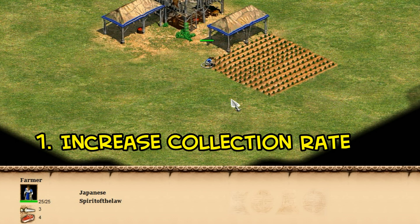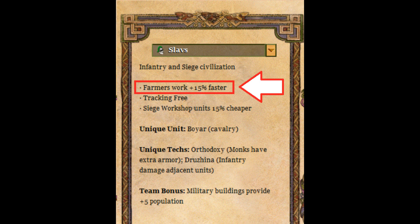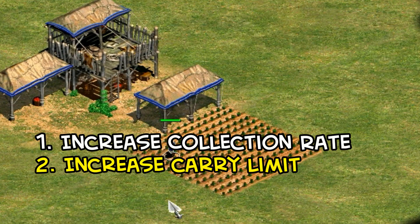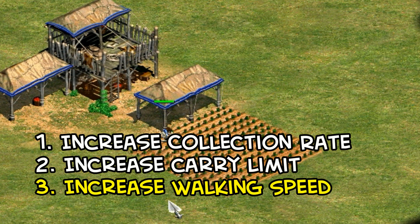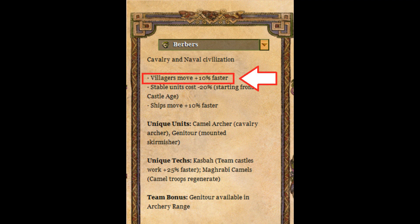The first is to increase how quickly they collect food once they've stopped and they're doing the actual gathering, which is what the Slav bonus does. Second, you could increase the carry limit, so they're spending more time on the farm before walking to drop it off, which is what the Aztecs carry bonus does. And third, you could increase the villager's walking speed, meaning less time spent walking around the farm and in dropping resources off, which is what the newer African Kingdom civ, the Berbers, bonus does.